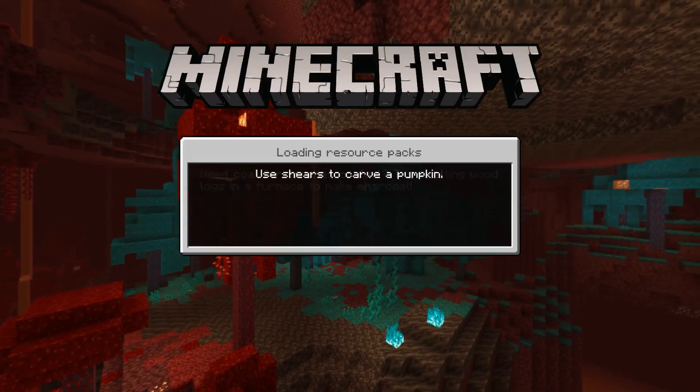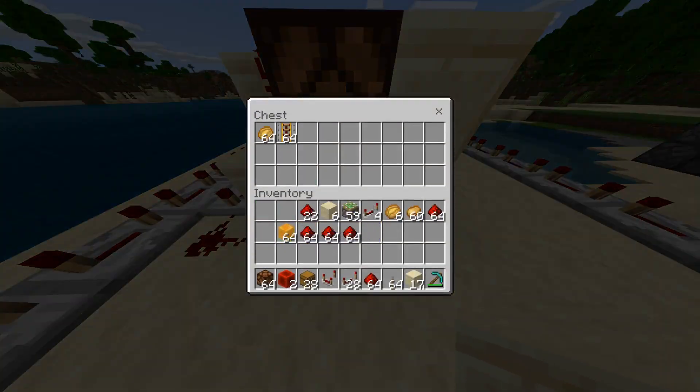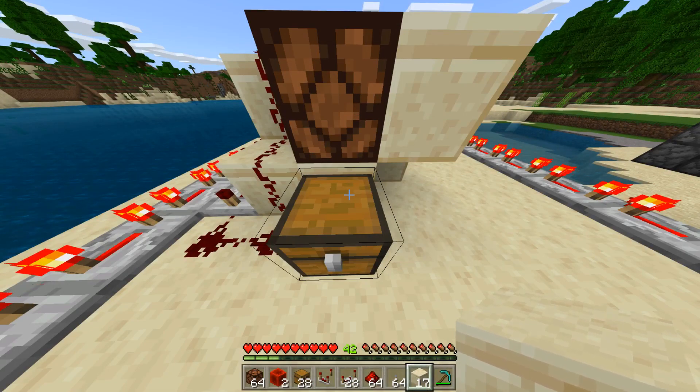This is my attempt to improve the duplication glitch in 1.16 using redstone. Basically what I'm doing is having the redstone do the timing for me for what is going to be duplicated. We're just going to chill and wait for this light to turn on. I'll show you how this works after the light turns on and I duplicate my items.